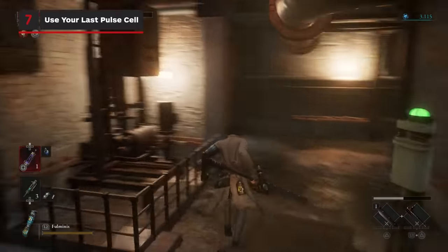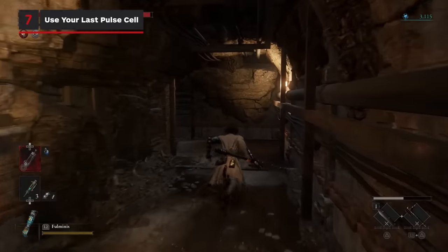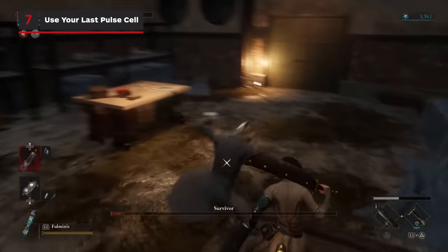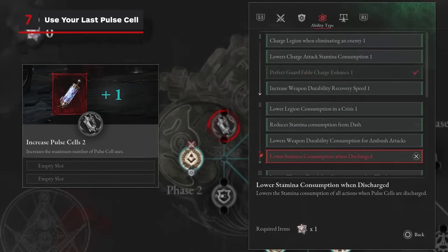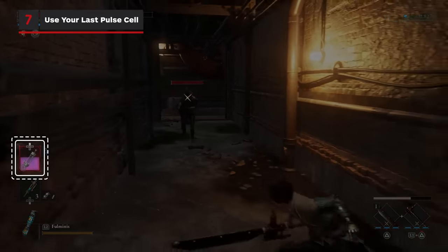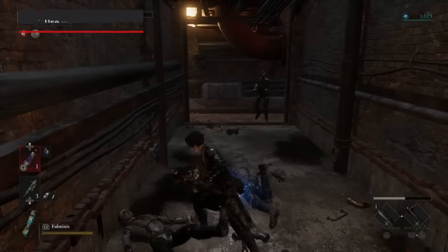If you're down to your last pulse cell, it can often be worth just using it up even if you're only missing a sliver of health. With pulse cells depleted, you can gain access to a variety of buffs dependent on your equipped Ambulance and P-Organ upgrade choices. Not only that, you'll automatically begin recharging your last pulse cell with each successful attack, so you should regain that last heal in no time.